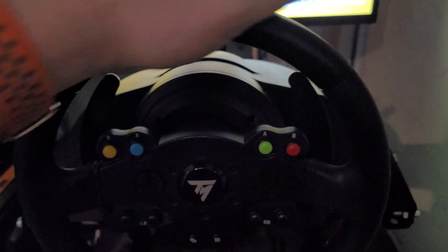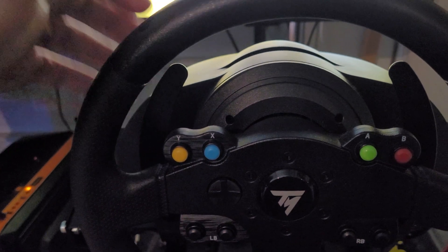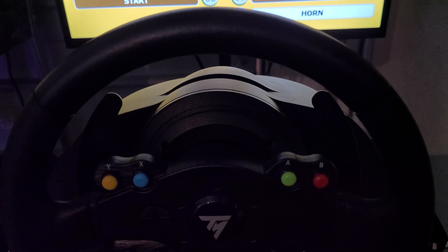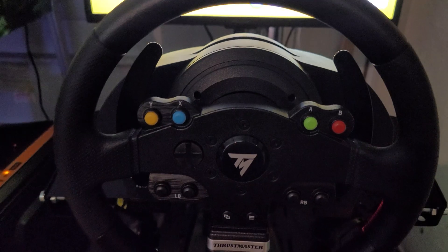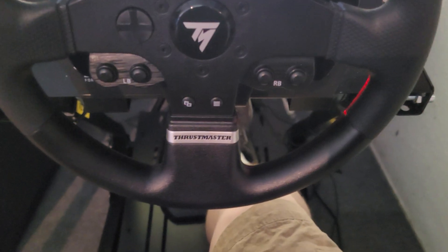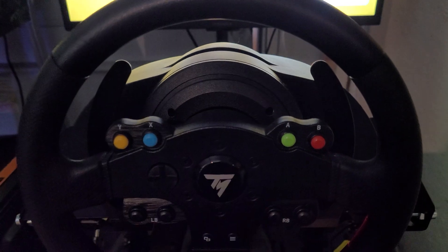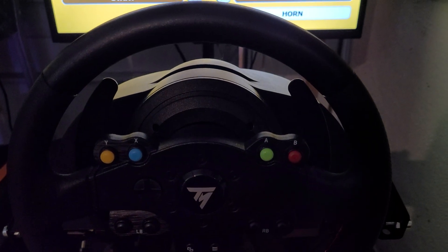Here's how I have my buttons set up: the Up button is set to one paddle, the Down button to the other paddle - I had to set them backwards which was a bit weird. Left is turning the wheel left, Right is turning the wheel right. Start is the Start button on the controller. Acceleration is the gas pedal, and Brake is the brake pedal. For Drive and Reverse, I set the A button to Drive and B button to Reverse - so pressing B and accelerating makes the car go backwards.